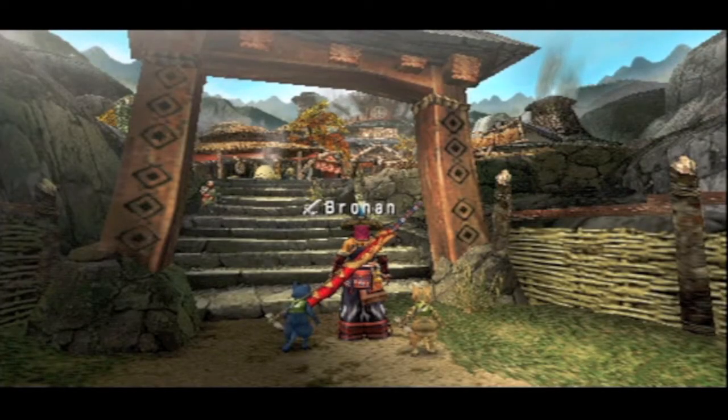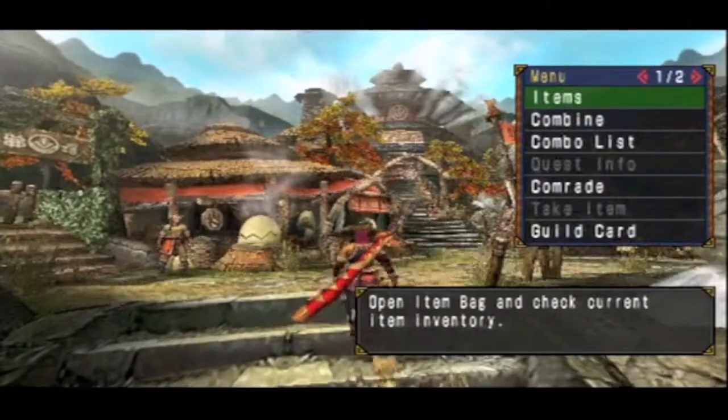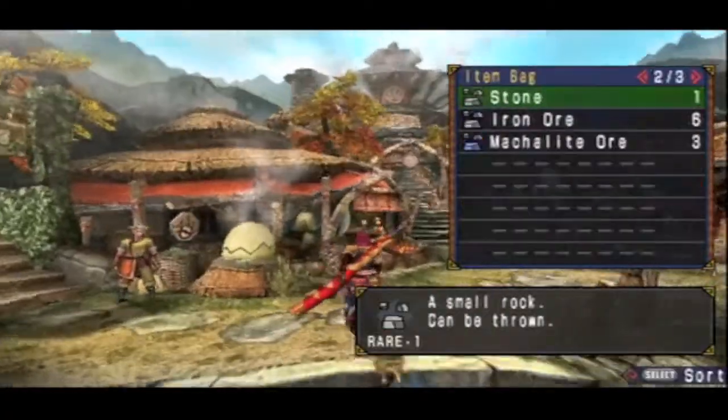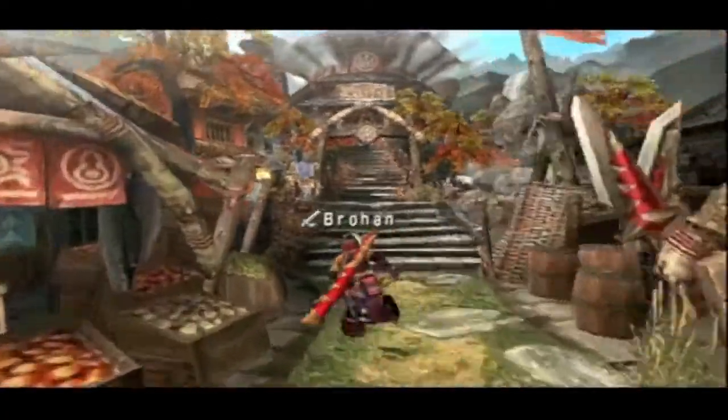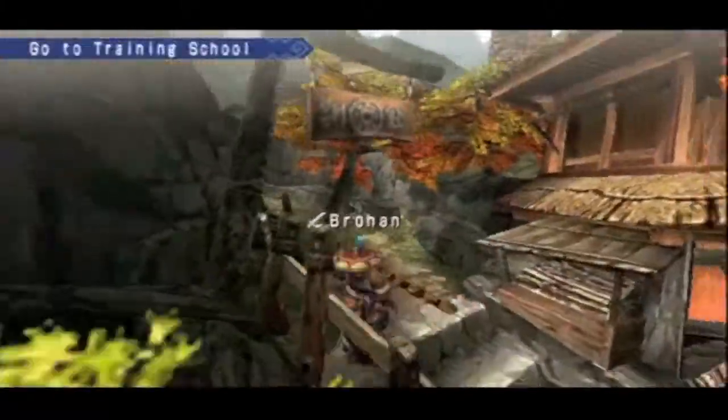Hello guys, what is up? It is Ask Gaming R here with the 9th part of my Let's Play for MH Portable 3rd. This episode is a good one — we finally get to fight our first big boss monster, the Blue Bear Ioshir, which we saw in a previous quest, but we didn't get to fight him, mostly because I just did not feel like fighting him.